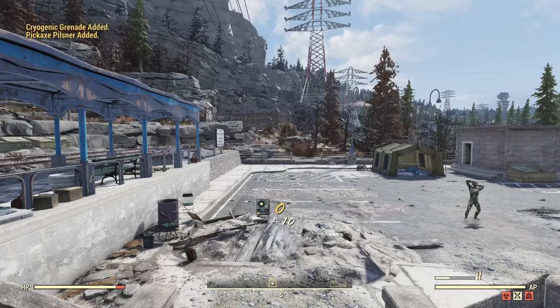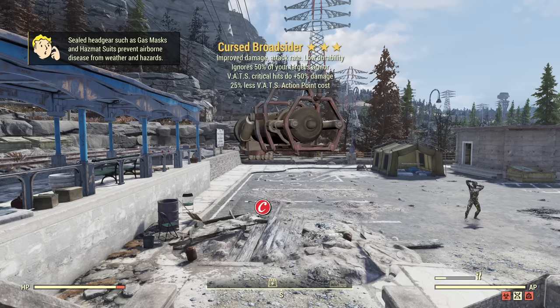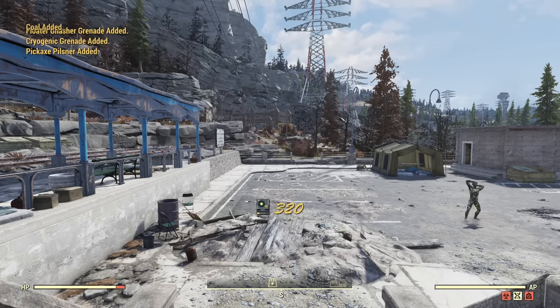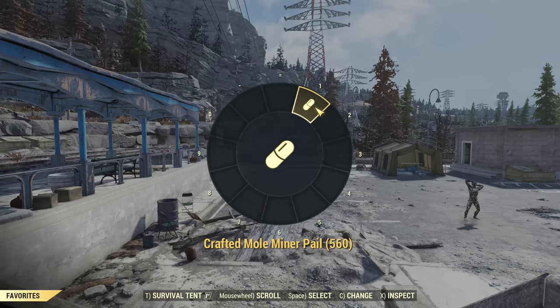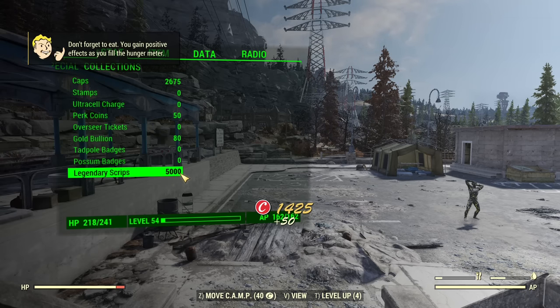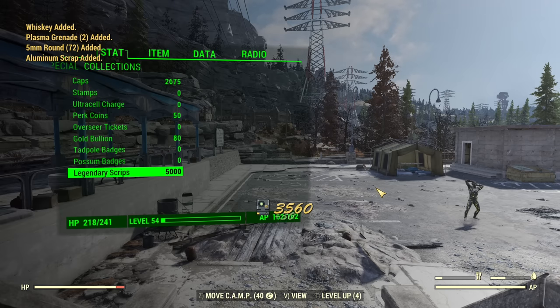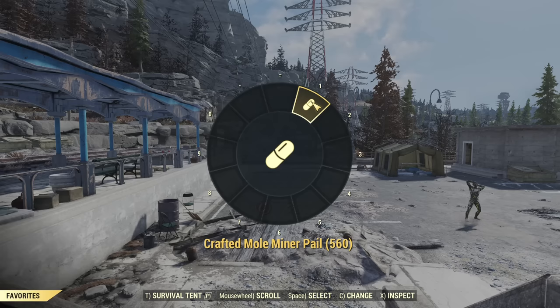Now I will start spamming the hot button, and on the way I will be checking how we're going so I don't overflow too early. As you can see I'm already getting some legendary stuff. At 560 left, so I opened 440, and those 440 pails gave me exactly 5000 scripts. That is a good script yield — I could get about 11k from 1000 pails, which is more than 10 scripts per single mole miner pail. A quick note: a regular crafted mole miner pail is equivalent to an ornate pail that drops from enemies, so crafted is better. Now let's open the remaining 560.